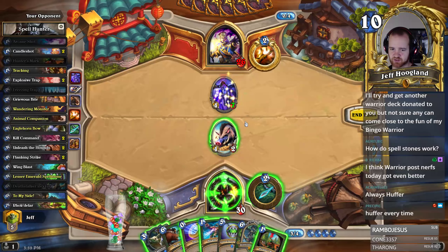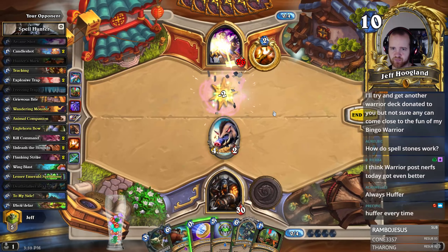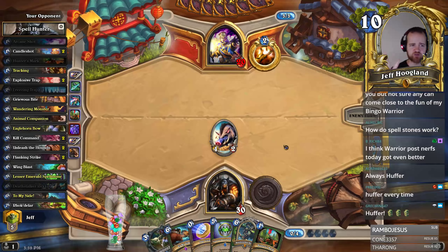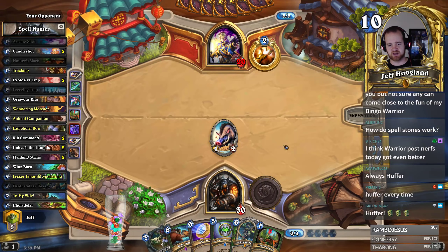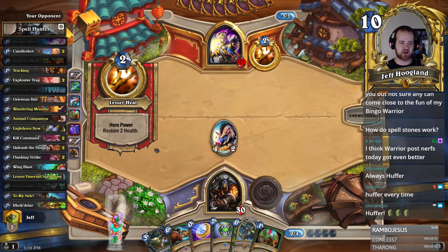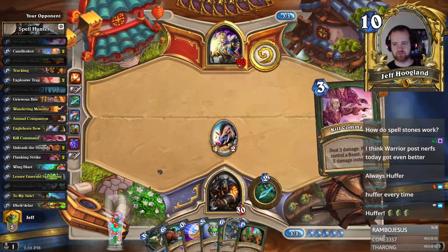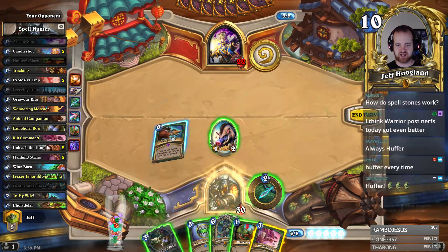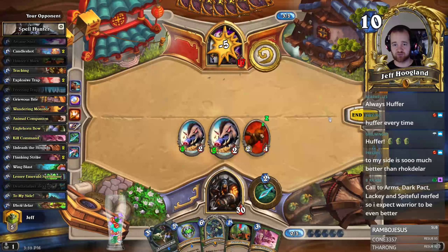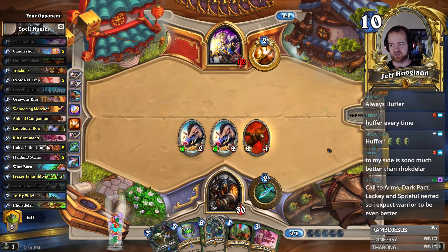This is pretty clean — I get to set their health total to one, arcane shot kill them, smush them, and then next turn I can go To My Side, which gives me two Animal Companions. There are two payoffs for playing a Hunter deck without any minions: one is To My Side, which gives you two Animal Companions if you don't have any minions in your deck, and the second is Roke Derler. You want to use To My Side pretty aggressively because the Mage or Priest deck has a seven-drop that shuffles all minions into your deck, taking away the benefit of playing a minionless deck.